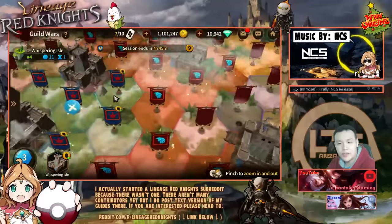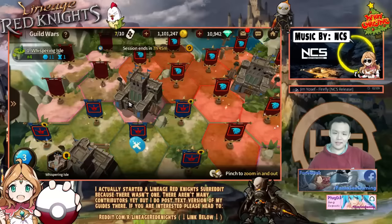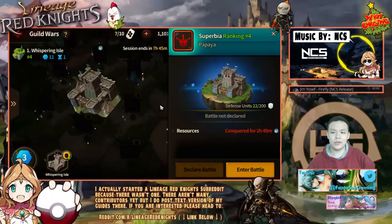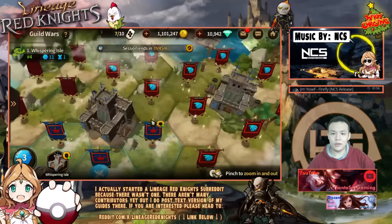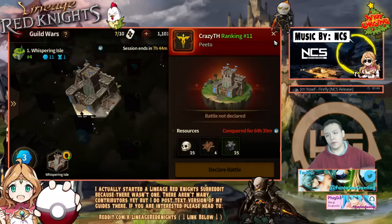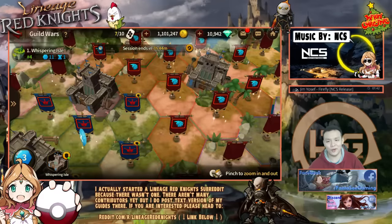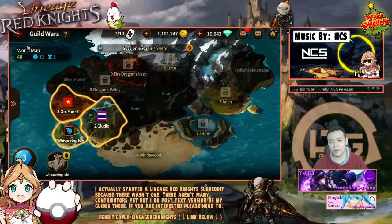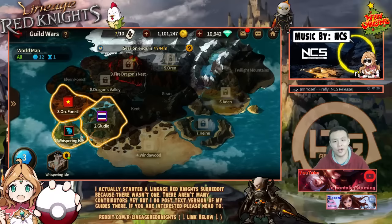Nice. Yeah, we're expanding our influence a bit. I think that's pretty much it — that's a pretty good first look. I think when the actual castle battles start, I'll definitely show that as well, because I don't think I can take over their castles right now. You can only do a fortress battle from 6 to 8 PM — so that's in about three hours. I'll make a video then of me doing a fortress battle. That's pretty much it, I'll see you guys next video. Thank you so much for watching, peace out.